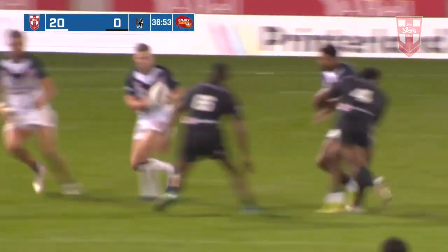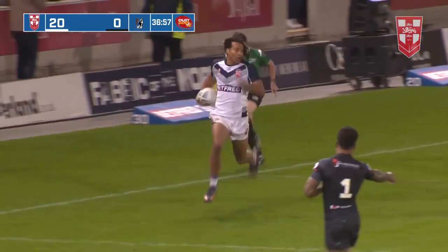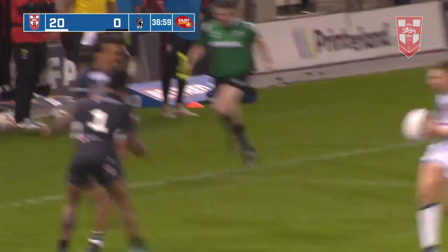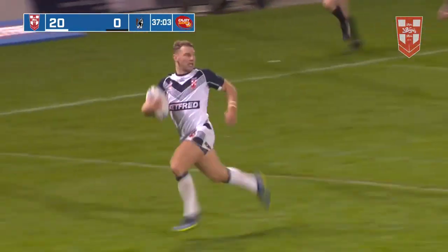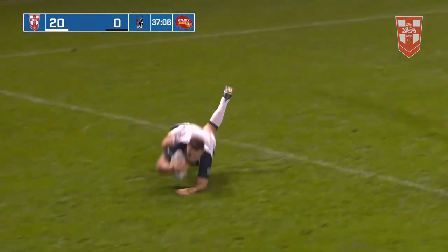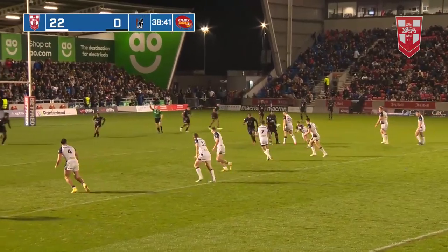Wow, what about that? Big play down the right side. They finally get the ball to Dominic Young, who draws the full-back — he does really well — and it's Williams, juggles it once, twice, gets hold of it, and there's no one going to catch him from there. Two great edges at the moment.